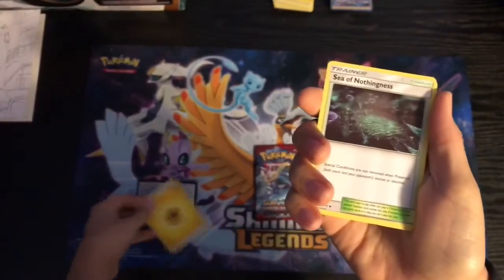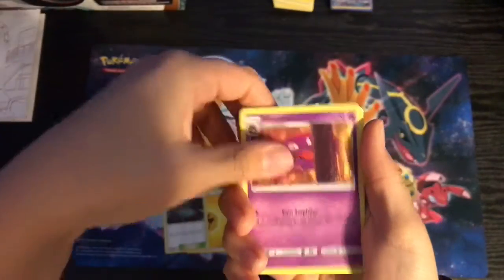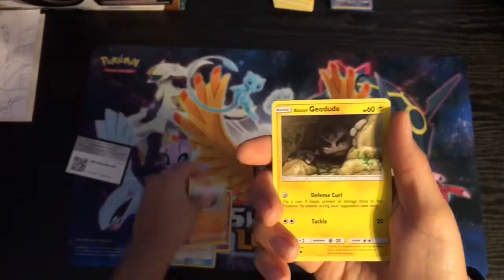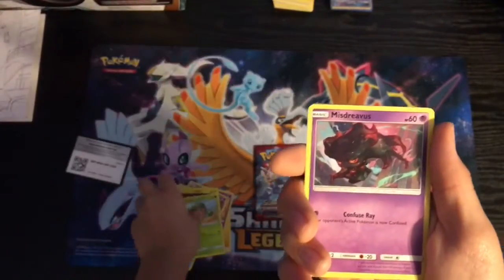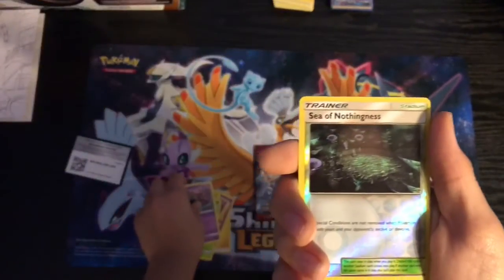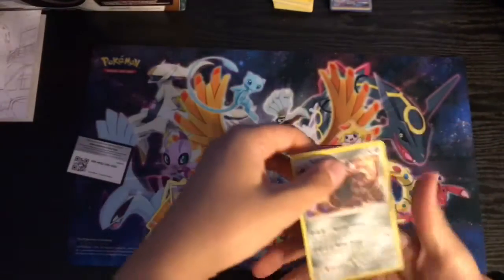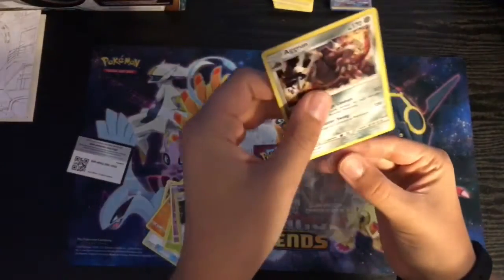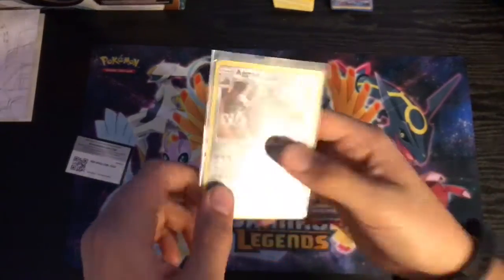All right, so lightning energy, a Crobat, a Haunter, a Counter Catcher, Pumpkaboo, Alolan Geodude, Cacnea, Marowak. Reverse holo Crobat, and the rare is a holo Aggron — that is really cool. Pretty good condition. I could probably add this to a deck, I really needed to.